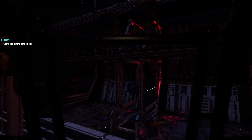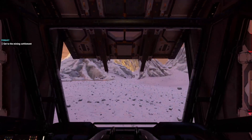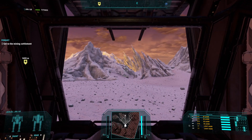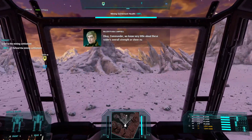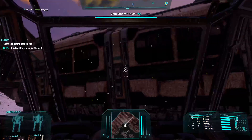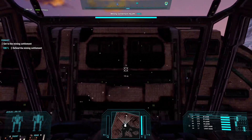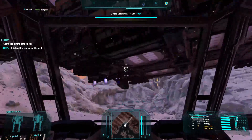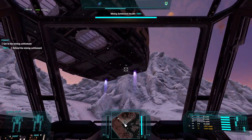We are in the Leopard. We have been loosed and are now rotating on the turn — open, stand clear. The Leopard is online. Rihanna says: 'We know very little about these raiders' overall strength or sheer numbers, so keep a sharp lookout for enemy units on your approach to that settlement.' During that short exchange, the Leopard door opened, I walked out, the Leopard door closed, and now you can hear the Leopard taking off and leaving the field.